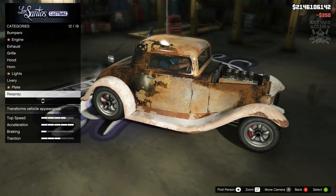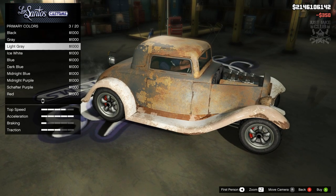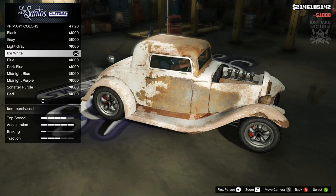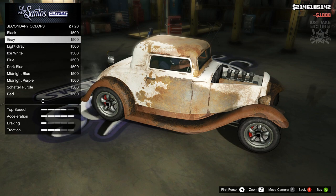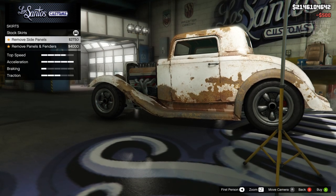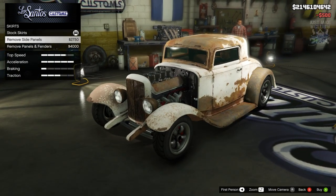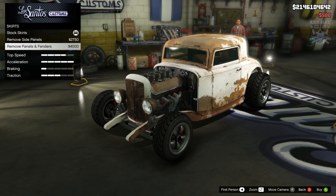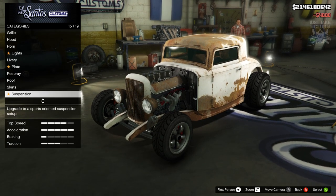Next we go to the respray. For the primary color we're going matte — going with ice white, which looks awesome. Then for the secondary color, also matte ice white. Next we go to the side skirts and we're going to remove the panels and fenders — that looks well cool, so we're going with that.